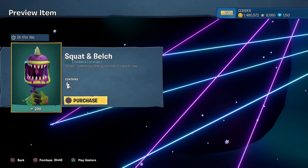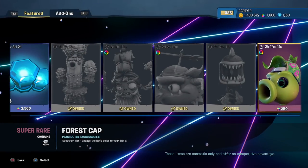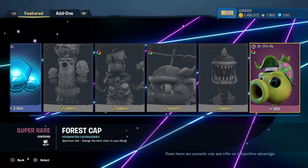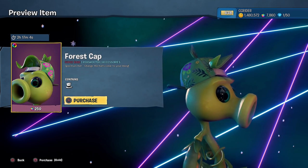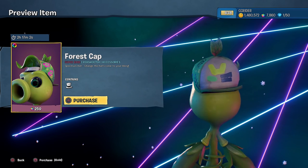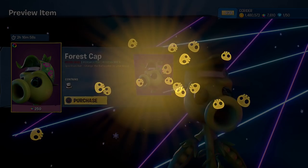We have the Squat and Belt Chomper gesture. Not showing up for me, but I want it anyway just from that picture. Looks pretty funny. And finally, I love this Peashooter hat — it's actually working. It is the Forest Cap Spectrum hat. This one looks so cool. I love it. And this is 250 rainbow stars. Go ahead and grab that.